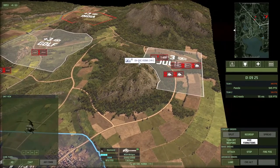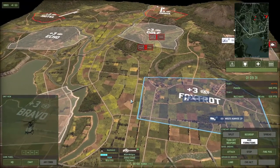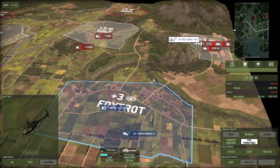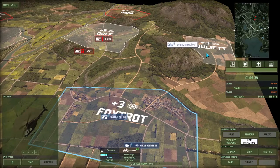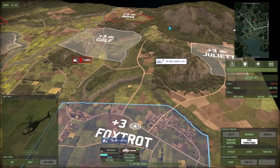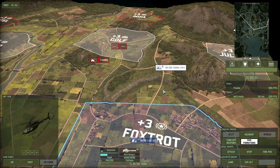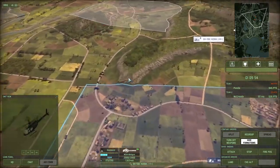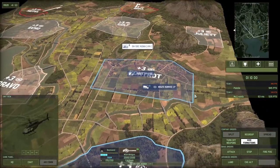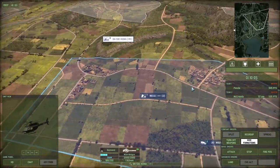That's about all you need to know for recon units. To recap: you want to hide infantry recon in areas with large lines of sight. With your helicopters, you want to put them in a central location where they can easily escape to friendly territory should they need to. The bonus of recon is obviously knowing where your enemy is. When you know where your enemy is, you can bomb him with jets, artillery, anything you can think of. Get creative.